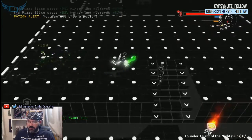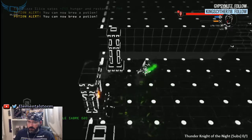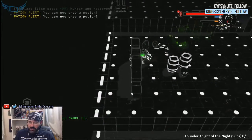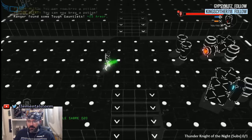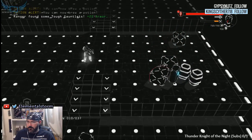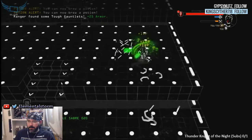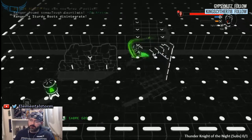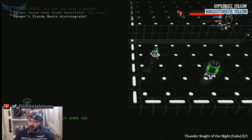We'll try some of the other classes out — I want to try the Mage. So far I haven't run into any enemies that are really that bad, but we're only on floor three or four so who knows. We'll be getting some tough gauntlets. Let's use our bow for this. The weapons have a durability — I think they have a durability.